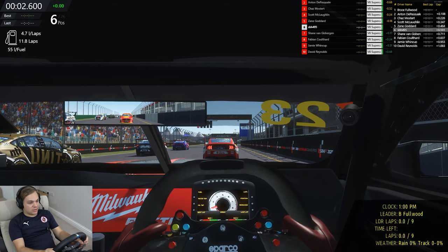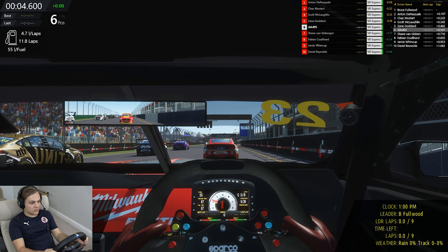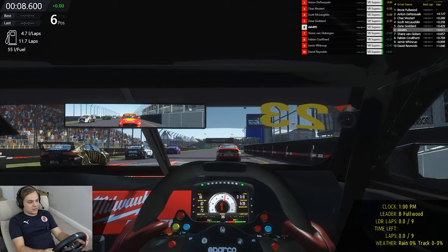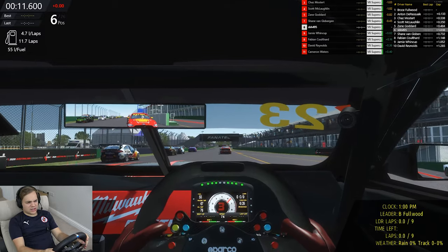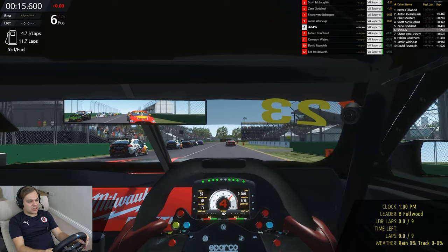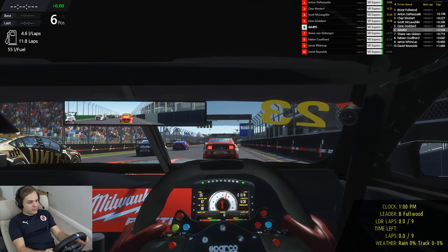Anyway, that's enough talk - we'll jump into this one and get away on the formation lap once again in the red number 23 red Ford Mustang. This car used to be driven by Will Davidson - wrong brother - in real life, but unfortunately they folded. Alright, here we go - Supercar Series around Albert Park on rFactor 2.